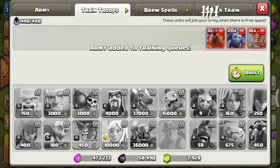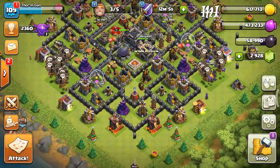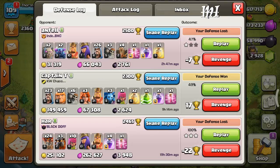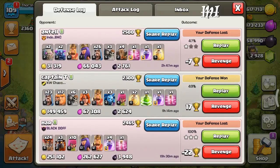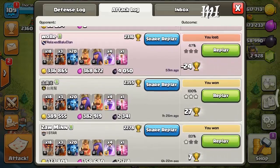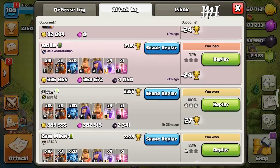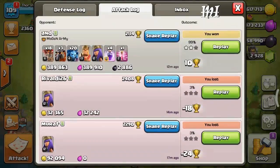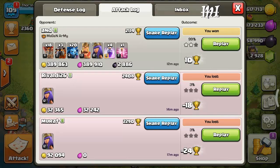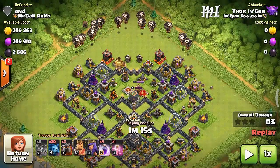First I'm going to show you some replays and then a live attack. As you can see this is my attack log — I use this to drop down my league. This strategy helps to get dark elixir. First I'm going to show you this replay — this one is 99%. I surrendered at 99% because I don't want trophies.